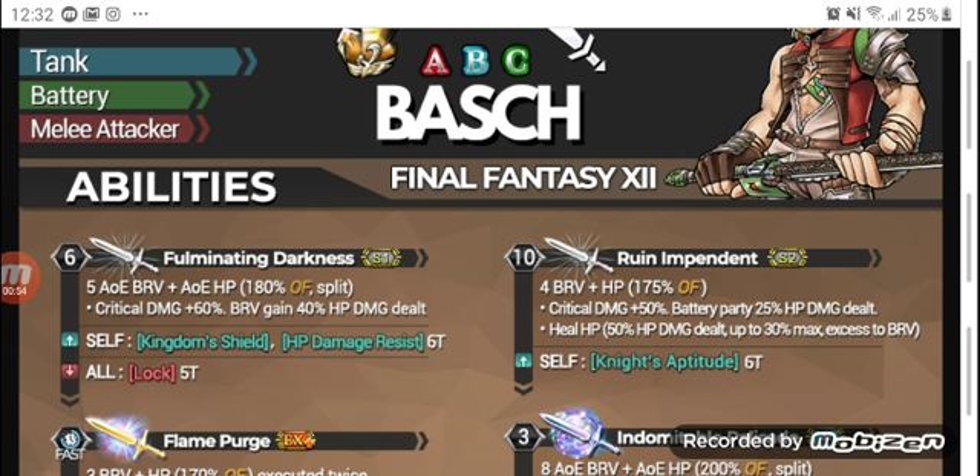His second skill, Rune and Pendant, is a 4-hit brave to HP attack single target with 175% overflow. He has increased critical brave damage by 50%, and he batteries the party based on 25% HP damage dealt. He also heals himself based on 50% HP damage dealt up to 30% max HP, and he grants himself the Knight's Aptitude buff.